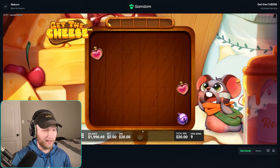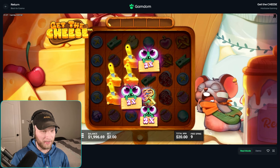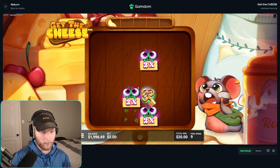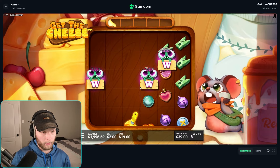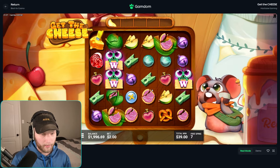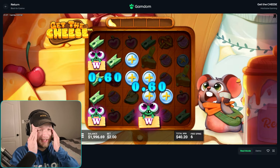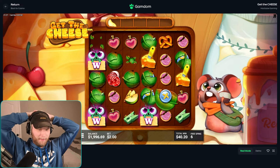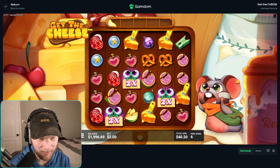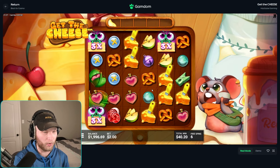Here we go. Also, what the hell happened to the mouse over there — looks like somebody beat him up. So we just get three multipliers and they double every single time. I don't like how they move every single spin. I already know the bane of my existence is going to be these things hopping away from each other when there's a bunch of something on the screen.